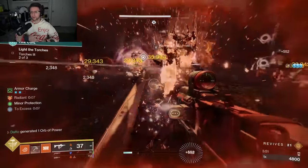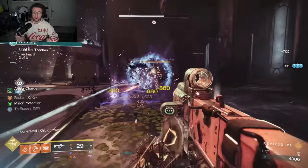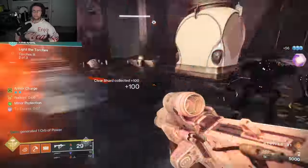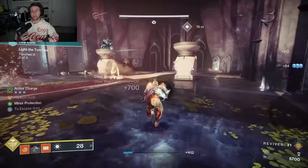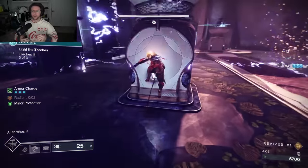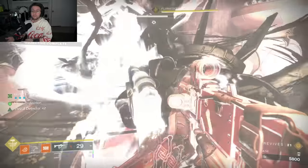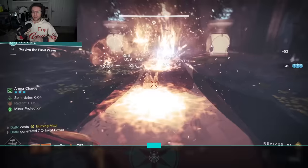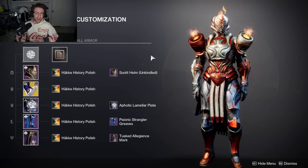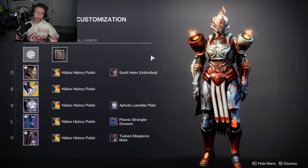I switch between modding for tons of melee energy and modding for weapon damage depending on what I'm actually doing, sometimes a hybrid of the two. I like this build because it allows me to use my weapons without feeling like I'm being less effective, but I also get to use my big melee ability often enough that it feels like a build. I use Conditional Finality, Callous Mini Tool, and Fixed Odds, dialing up my Scorch and Ignition capabilities to the maximum — good add clear, decent single target, but if I need to go harder into single target, I'll rotate to a Linear Fusion or Rocket Launcher.